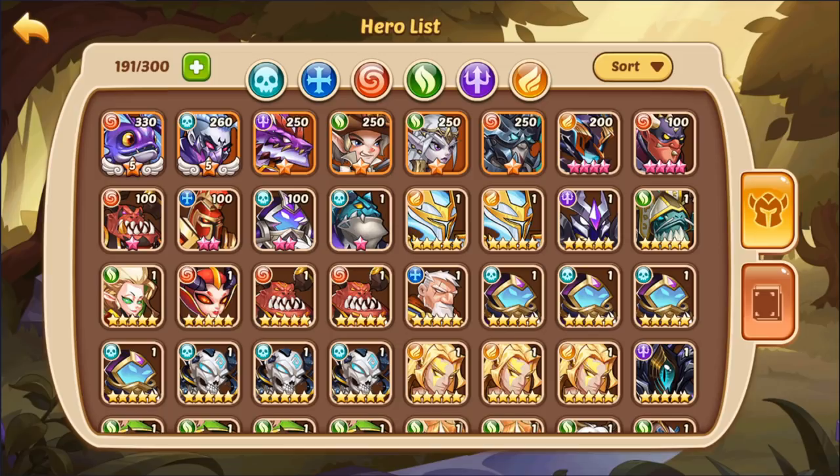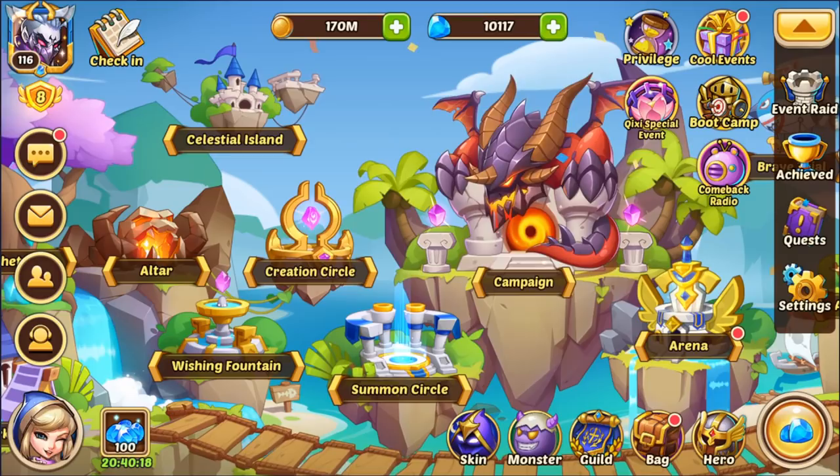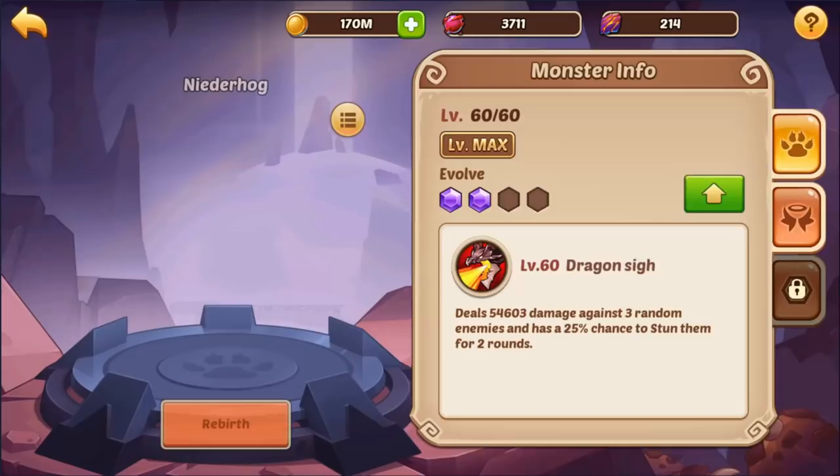Sherlock is not really going to need the Light statues that much. You have 10,000 medals — I do think it's best for you to focus on your Dark for now. All your heroes right now are Dark, so go ahead and just focus that. That's going to be your best bet.